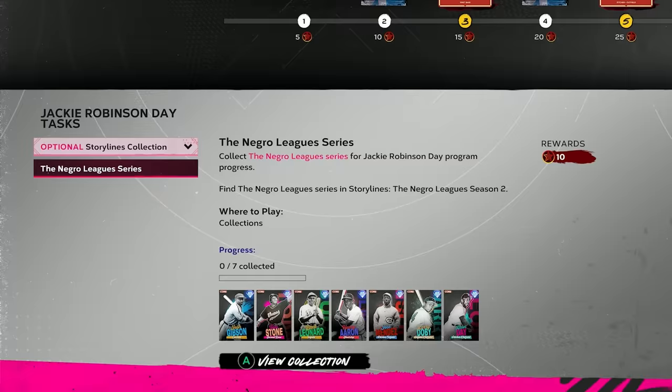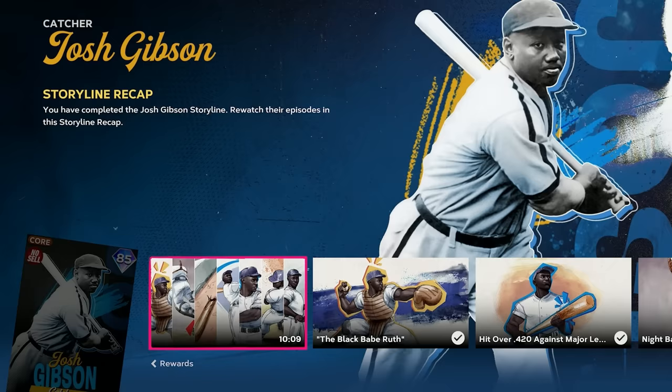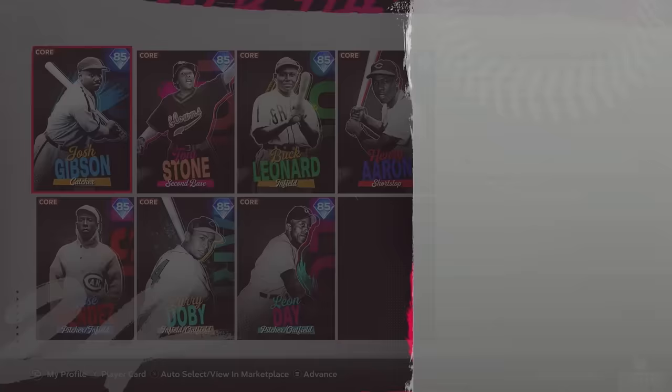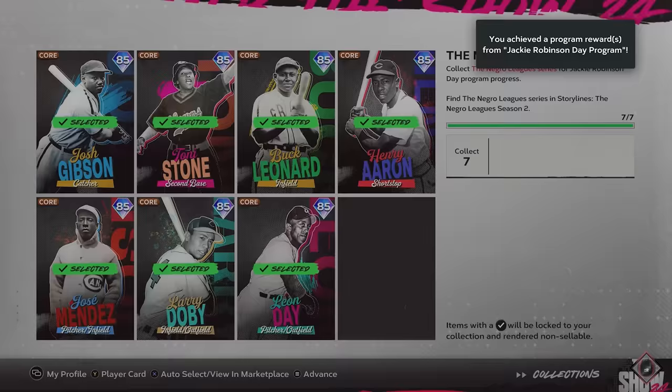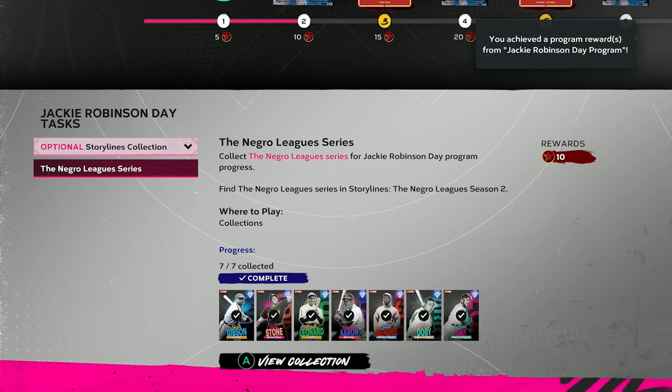First up, there's a collection for all the Storylines players. I've done all of the Storylines — I love the Storylines mode, I think they've done a really good job with it the past two years. So regardless of whether there was a collection for these cards or not, I was going to complete them. I highly recommend you guys do it too. I'm going to collect all seven of these core players, and that gives me 10 points in the program.